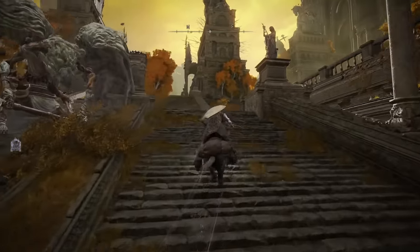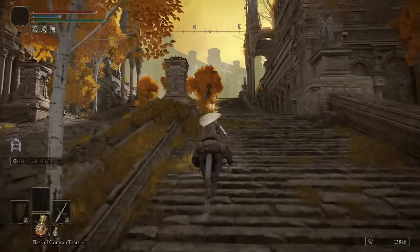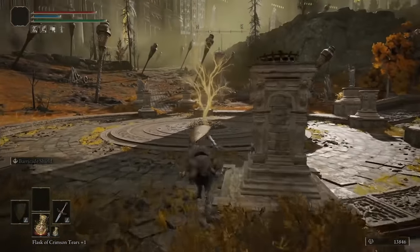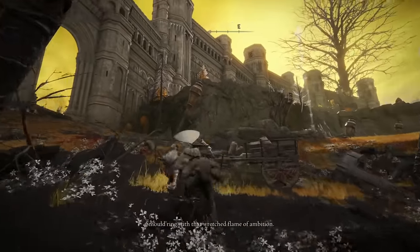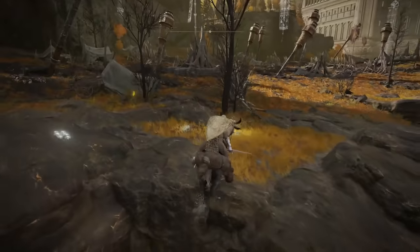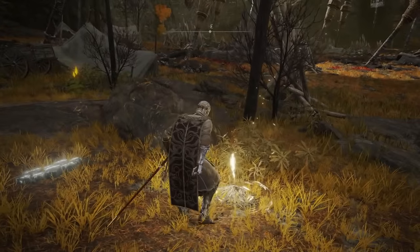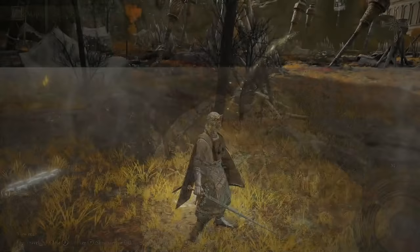Carry on making your way up north — you'll get a flying thing that comes in. Go to the right hand side, dash straight past it; it won't stay aggro for too long. When you get to the top of these stairs, grab your two golden seeds off the tree. Keep heading north, and when you get to the little rock formation, jump over — there's going to be another site of grace called Outer Wall Battleground.